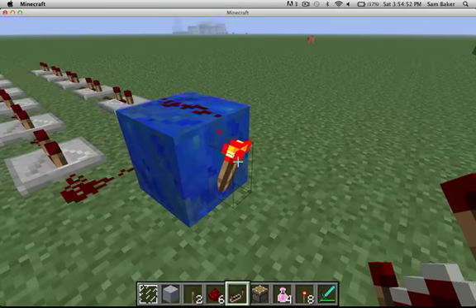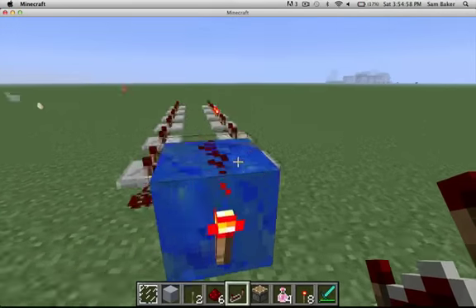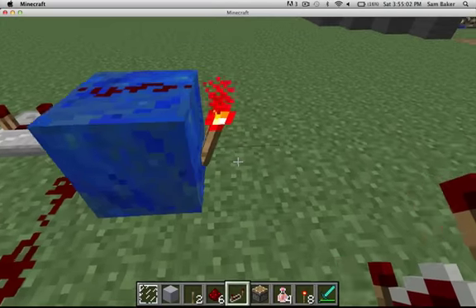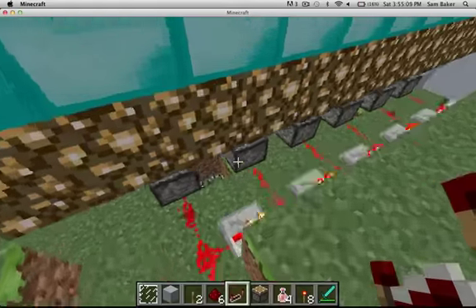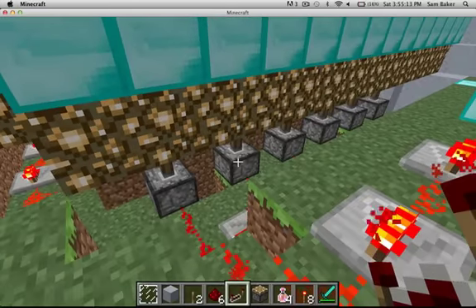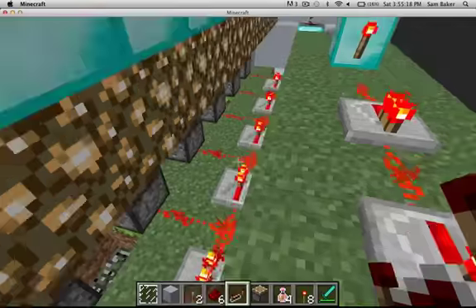To leave it on — because you want it on since the pistons need to be on most of the time — you just have a block powering the thing, and then it turns off. So all we have is a bunch of pistons, and this is the slow charge. There's a repeater set at one all over.